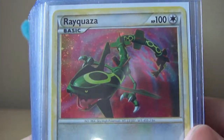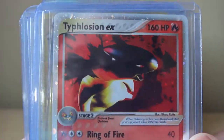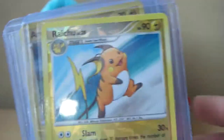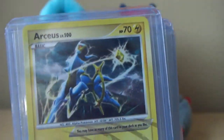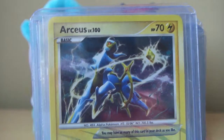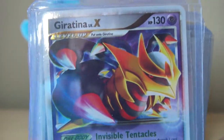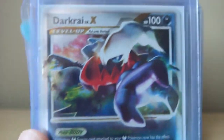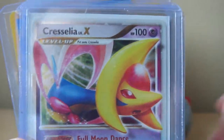A Typhlosion EX, a Raichu, an Arceus, Giratina Level X, Darkrai Level X, and Cresselia Level X.